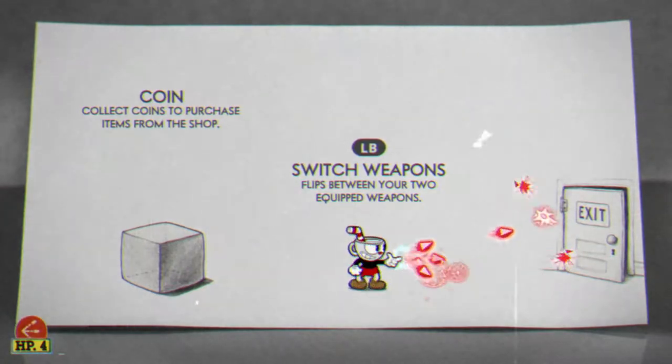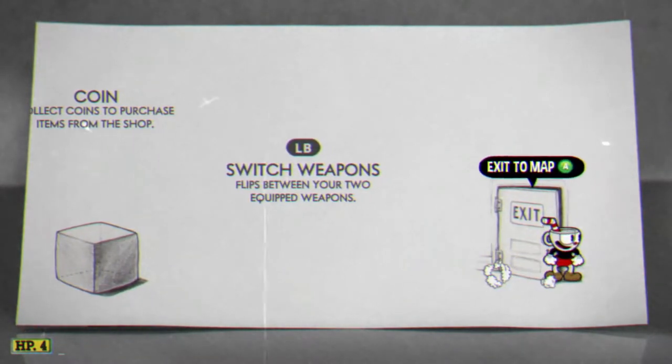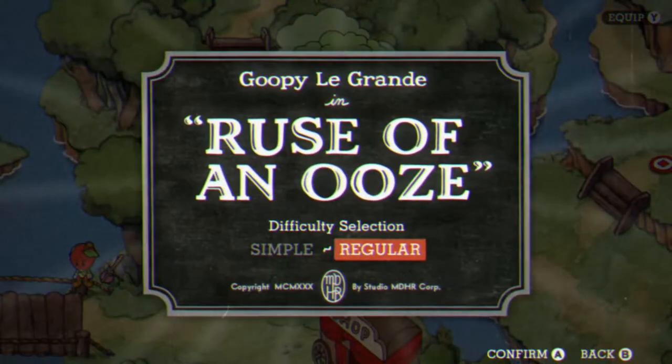Obviously it's the Fleischer animation style. This game's been waiting for a long time. The guys added a whole new run and gun levels. We're only going to show you the one boss today, so we don't spoil too much. And we can't show you the ending because of restrictions and things that are out of my control. But we're going to try and show you as much as we can. I'll at least show you at the very end that I do indeed beat it — Ruse of an Ooze — because you'll know you beat a boss when the white flag goes up after you come out of the stage.